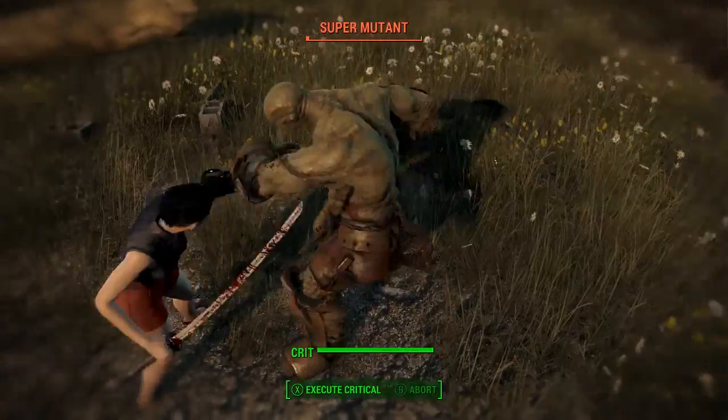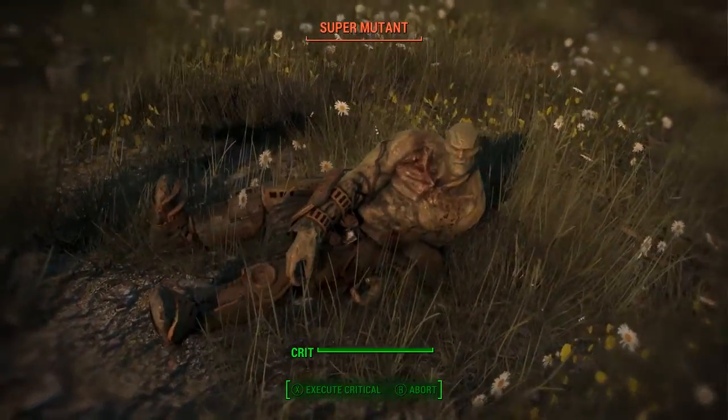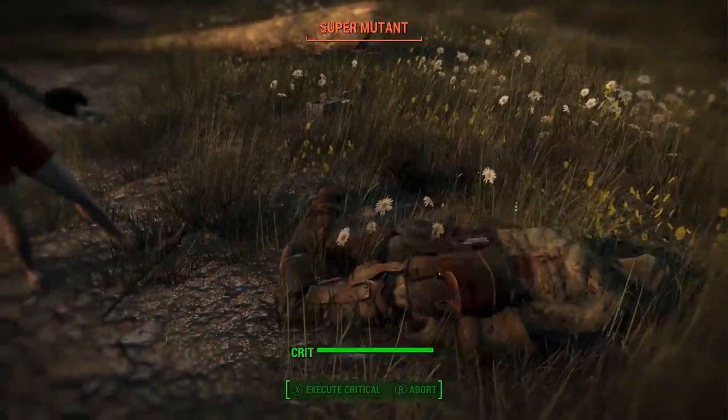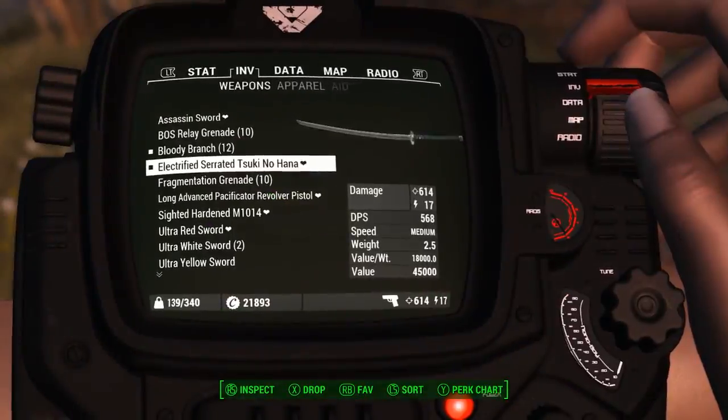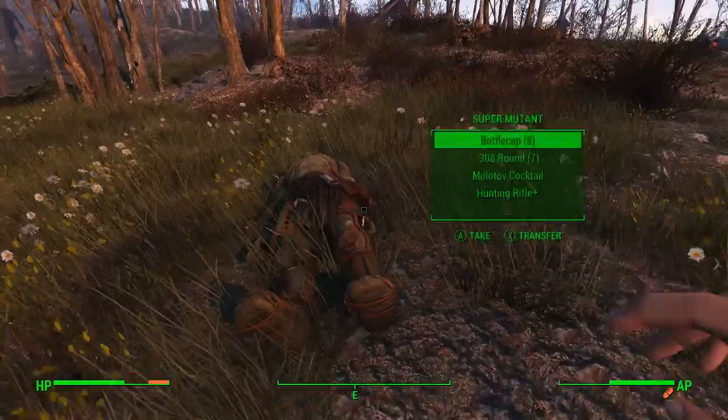Give me an action shot — there we go. As you can see, the katana is really nice. It gets all splattered with blood. Now let's look at the Modular Assassin Sword.